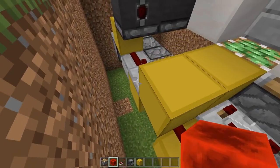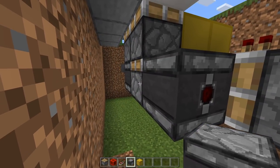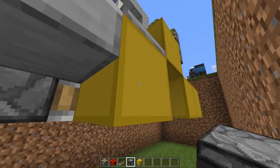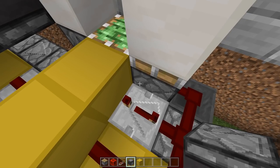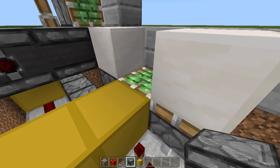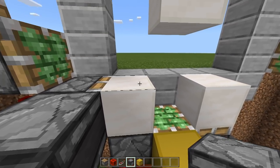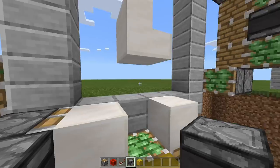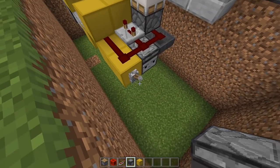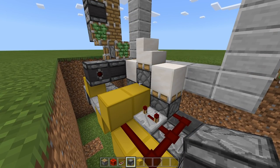For the top extension it's really simple. Have an observer coming away from that piston, and then have another observer facing upward. When that bottom piston moves up, that observer detects it, firing into this observer, which detects that and fires into this block — just in time when this piston moves up to grab this stair down.